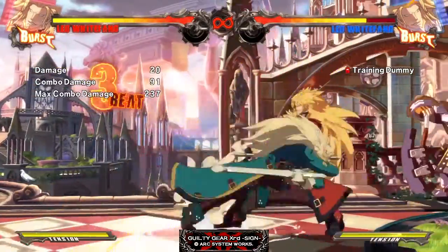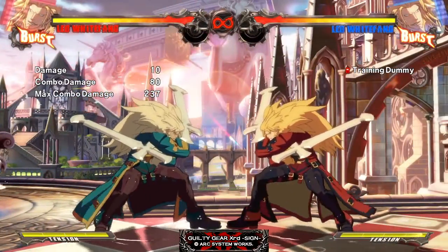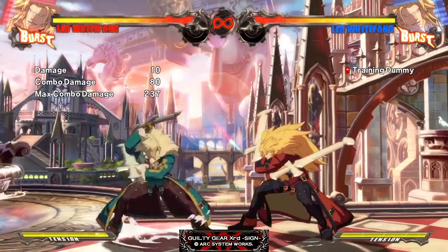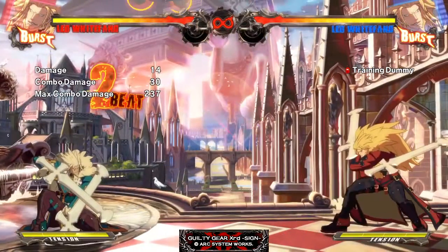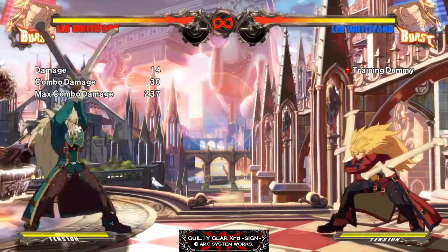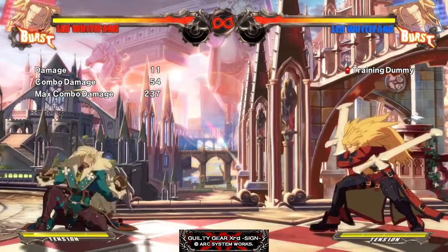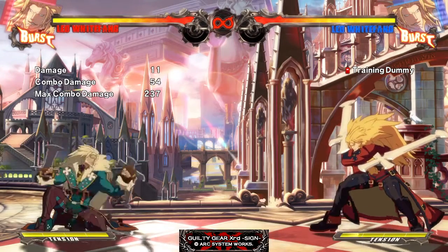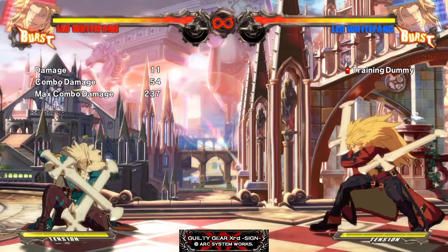Setups off of Rekka feel pretty much the same — you get a little bit more time to confirm and a little bit more frame advantage, which is nice. On both fireballs listed in the patch notes, they expanded the hitbox downwards. I don't know why they did this or how much — it doesn't feel like that much. Say Sol does Grand Viper, he's still going to go underneath your fireball. I haven't found a move that worked in 1.0 to low-profile the fireball that doesn't work in 1.1, but it's in the patch notes so it's probably relevant to someone.